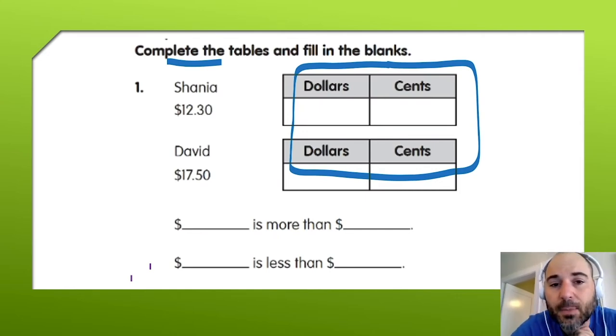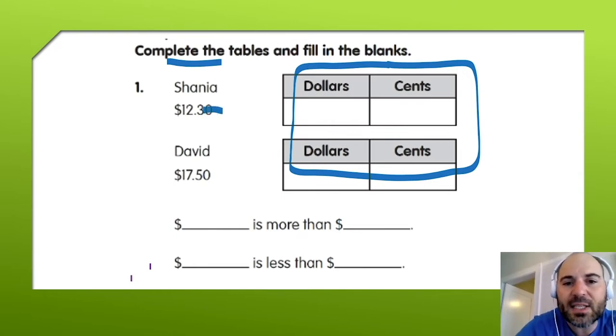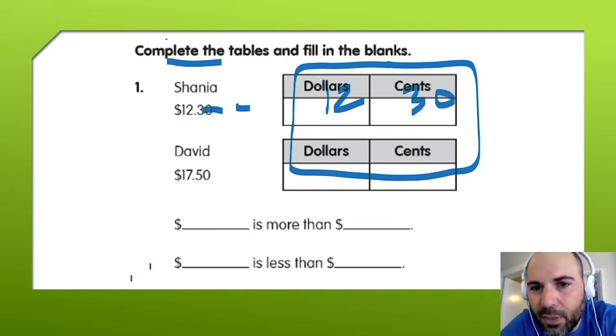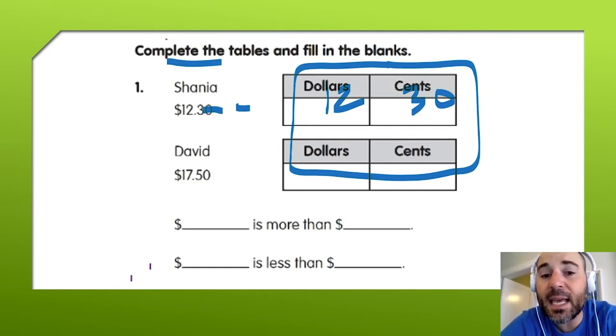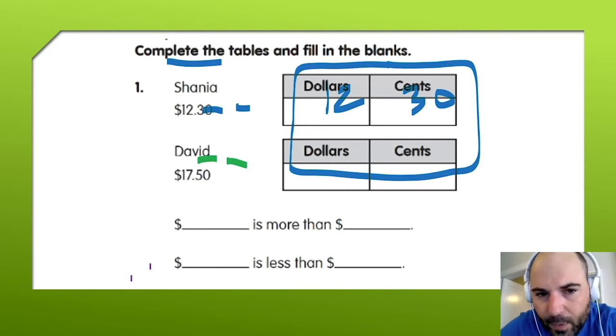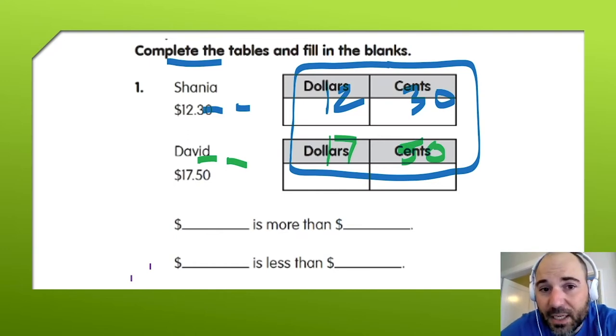Looking at Shania: her dollars and cents are separated by a decimal. In front of the decimal I see 12, and after the decimal I see 30 — so Shania has $12.30. For David, I'll use green: his dollars are 17 and his cents are 50, also separated by a decimal. I'll write in 17 and 50. I have completed the tables.